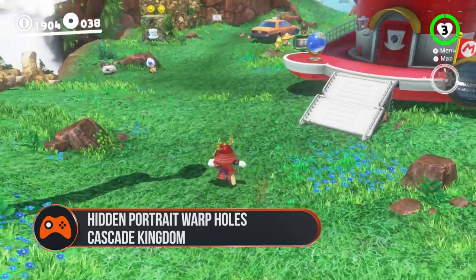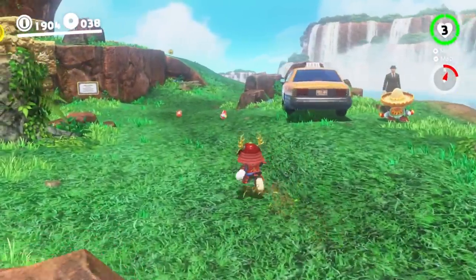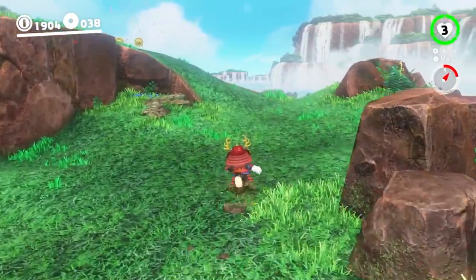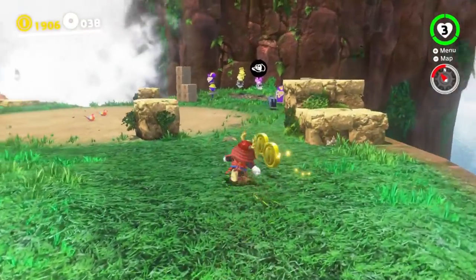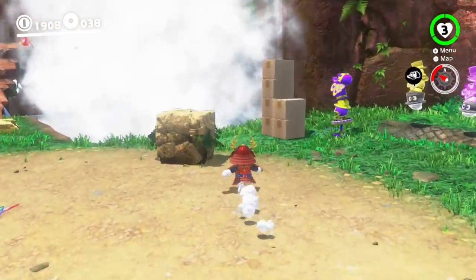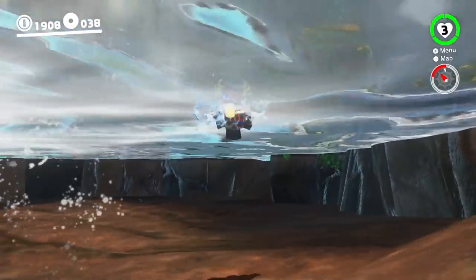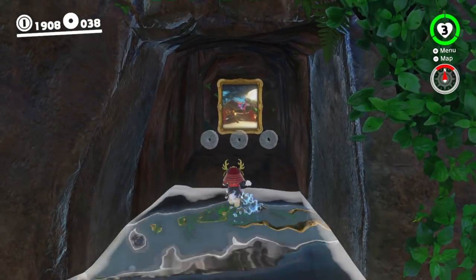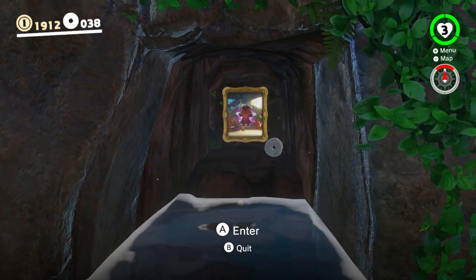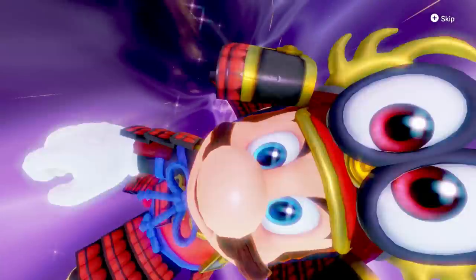Cascade Kingdom: Start at the beginning of the level by the Odyssey. Run your way up to the pool at the bottom of the waterfall and jump into that fresh clear water. Swim your way to the right until you find a little cave underneath the waterfall. There will also be three purple coins here. Swim up and beyond the coins there is, miraculously, a portrait. Climb into it and you'll be propelled to the island in the sky in Bowser's Kingdom.